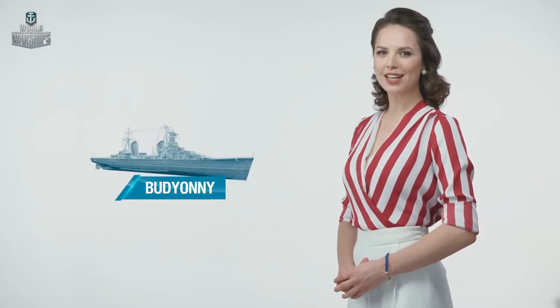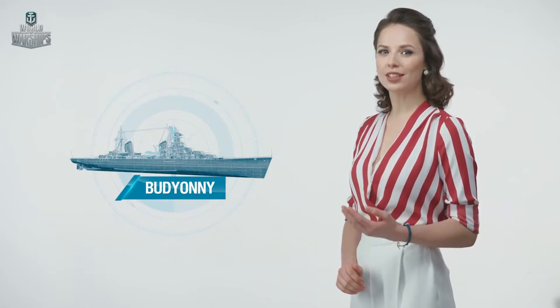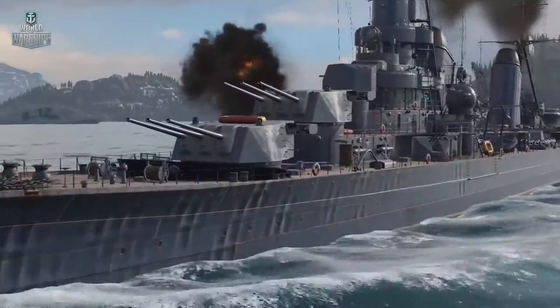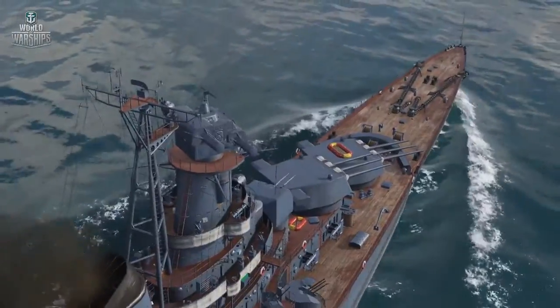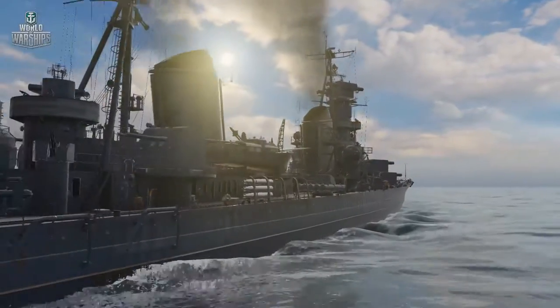At the next tier comes Project 94 Bujoni, the version that followed cruiser Kirov. Bujoni featured better armor and a higher firing rate for her 6-inch primary armament, but was actually never built.